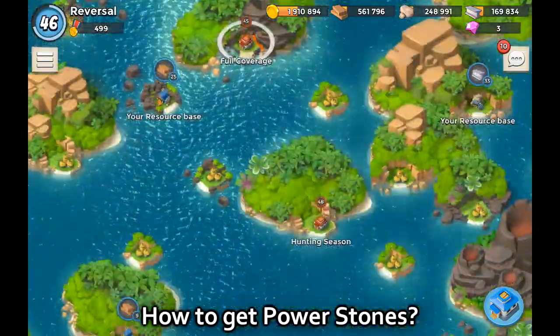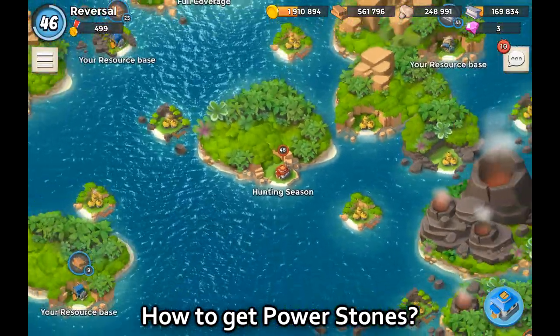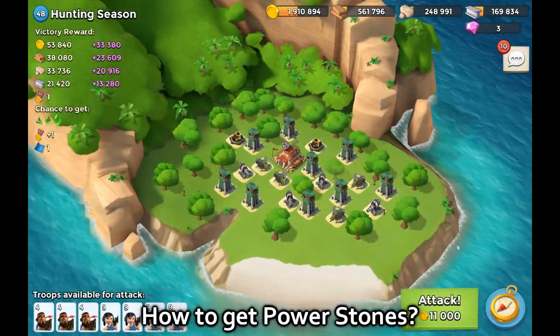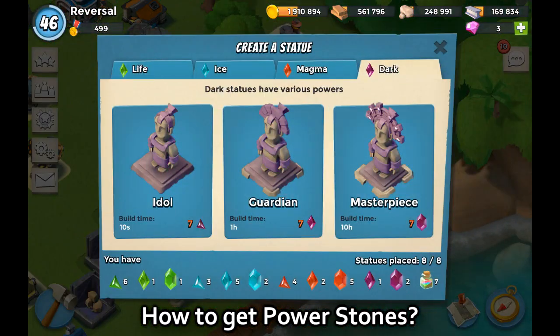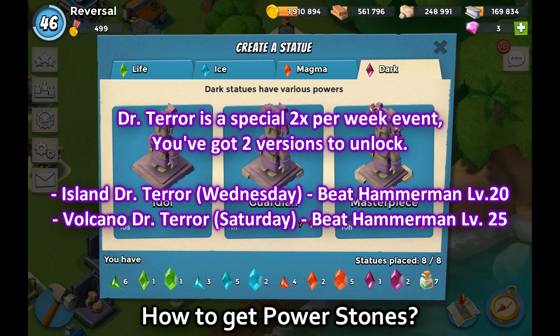For the dark, purple power stones, you need to defeat Dr. Terror. Dr. Terror is an event that unlocks after you defeat Hammerman on his level 20 base. There are two types of Terror bases: the first spawns on Wednesday, which is the island base, and the harder level 25 base spawns on Saturday. If you defeat those bases you'll get dark power stones. The dark ones are really rare to come by.